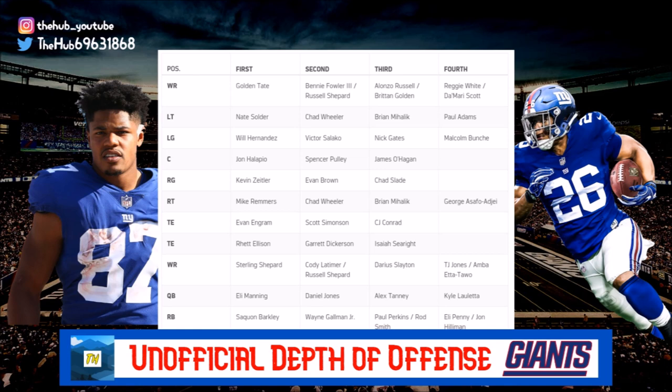Starting at wide receiver: first is Golden Tate, second is Benny Fowler and Sterling Shepard, third is Alonzo Russell and Britton Golden, fourth is Reggie White and Damari Scott. On the second wide receiver spot we also have Cody Latimer, Russell Shepard, Darius Slayton, TJ Jones, and Amba Editalo. I'll put up a screenshot of the chart so it doesn't sound too confusing — we do have a good amount of wide receivers.